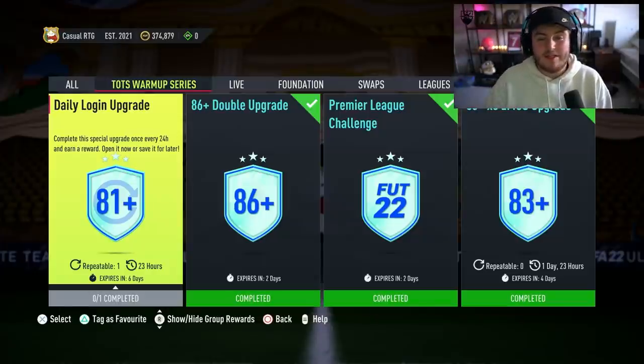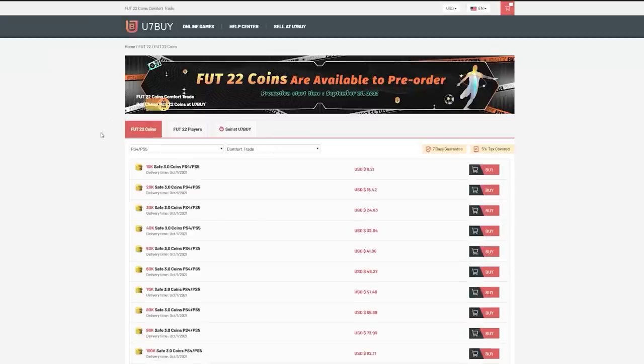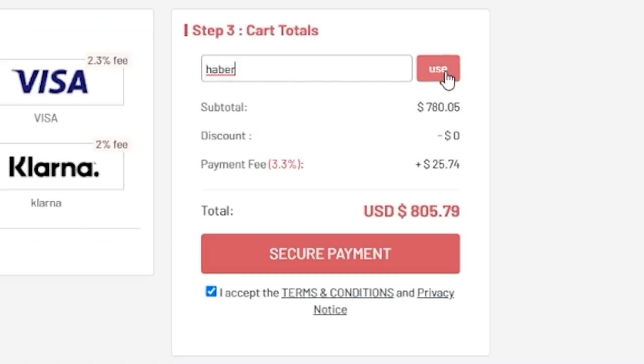EA just dropped the Team of the Season warm-up series. We have got a bunch of packs to open and see what we get. For cheap, fast and reliable FUT coins, check out u7buy.com. There is a link in the description, and use the code HABER to get yourself a discount on all of your orders.